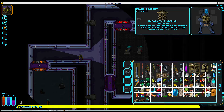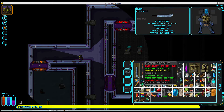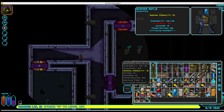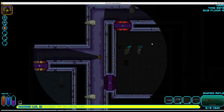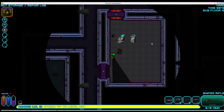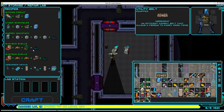Now I want to think about crafting some items. Energy Backpack is a pretty good choice, and some Bypass Circuits. There are two labs, so that's not going to be a problem.